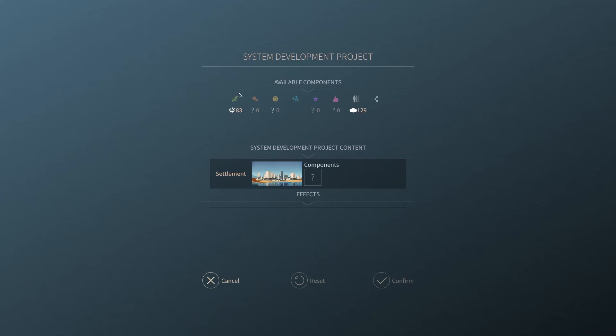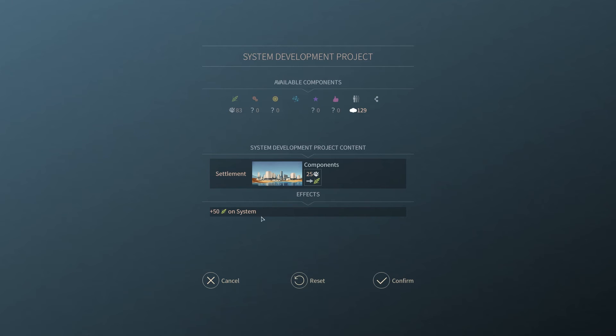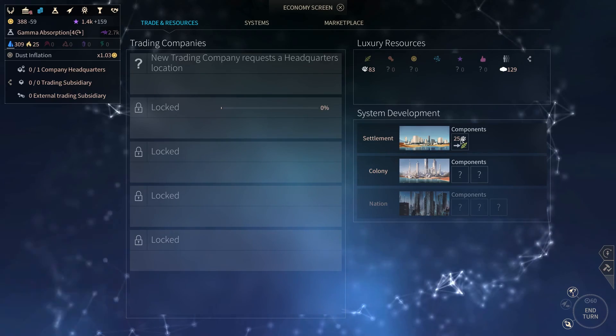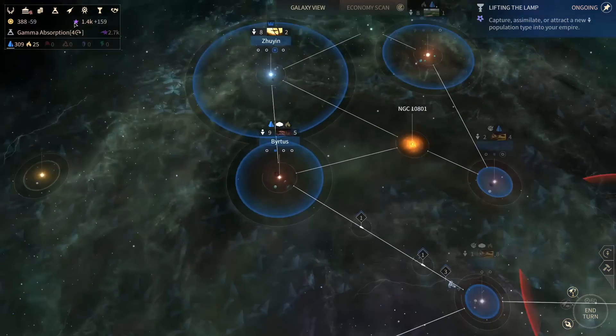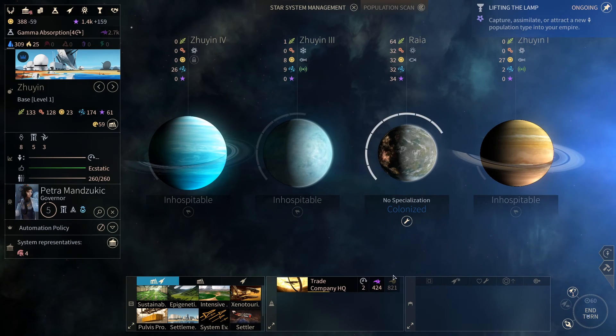It seems like if you click on a resource it's going to bring an added effect. We need more luxury goods to actually enable these bonuses, but we are going to click on the ratsang because this will give us plus 50 food on a system. We're gonna hit confirm and I don't know what this actually does — I'm kind of curious. There's nothing we can actually do over here but I have a feeling this is just going to happen system-wide.